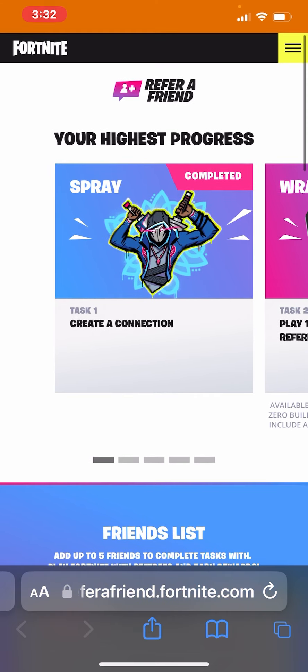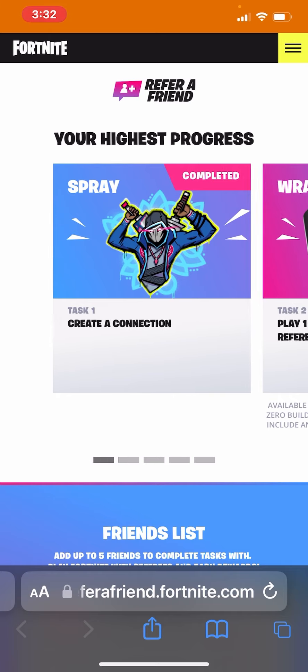If the new account you've just made isn't showing up, restart the website and restart Fortnite, because a lot of people I know have been having the same issue. When you log into the site, your main account has to refer that one, because the new account you've created can't refer your main one — you've played more than two hours. After you've made a new account and added each other, create the connection — step one is done.